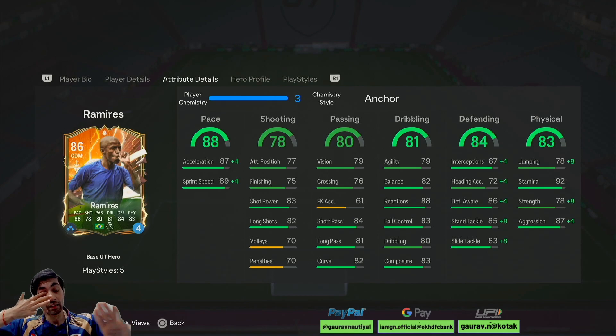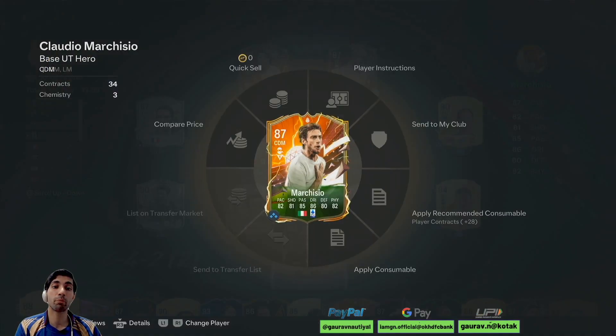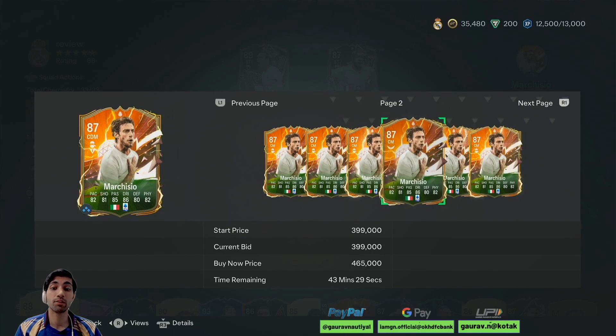Ramirez was excellent, like he was excellent. But what I think is his pricing should be somewhere around 300k to 350k — not more than that. More than 350k for this card is not worth it, it's just way overpriced. If you want to use him, you can. But in the 3 games I played, he was definitely noticeable in game, his presence was felt, he was doing the job — but he was not that crazy good. Even Marquisio can do the job. I used Marquisio alongside and Marquisio was playing better than him. Marquisio is somewhere around 400k.